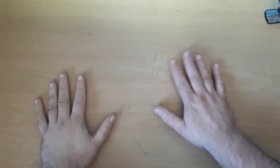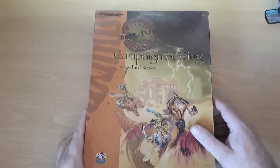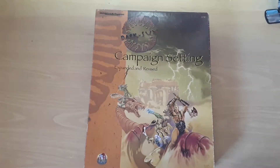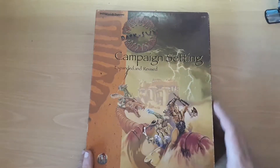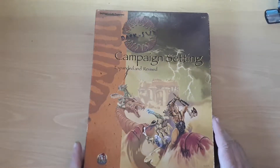Hello everybody, it's Freddy and I'm back on the desktop with something a little bit different again. This week I would like to present the Dark Sun campaign setting for Advanced Dungeons and Dragons. Dark Sun came out in 1991. This is the expanded and revised version which came out in 1995.